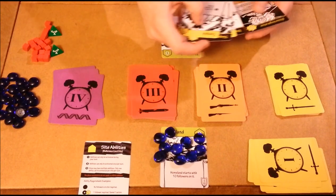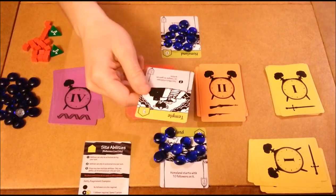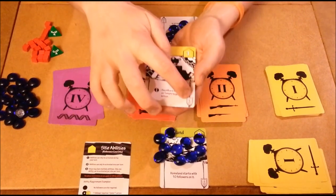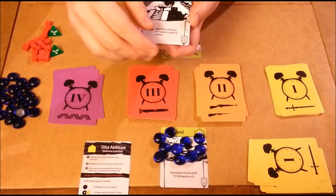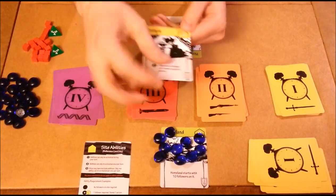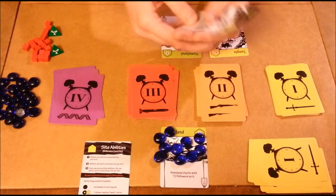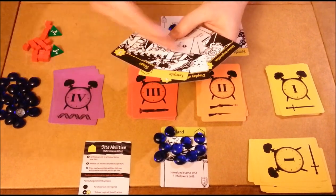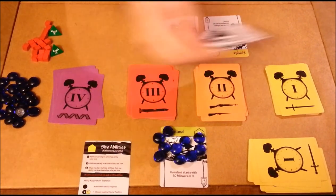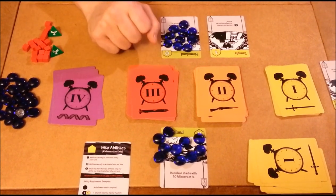Looking at my hand, I'm going to play this temple. It costs me one action to play it. My temple has three health when it starts getting attacked. This is similar to Race for the Galaxy or San Juan where the currency is cards in your hand — I discard one card to pay the one-card cost. I'll get rid of this duplicate temple I have, and now I have a temple out here. That's my first action.